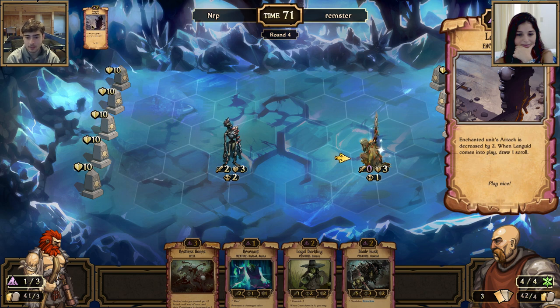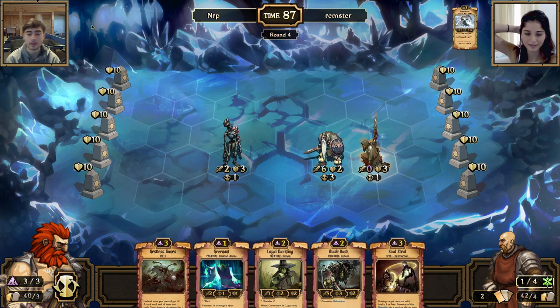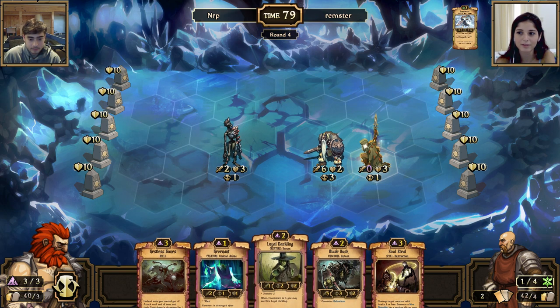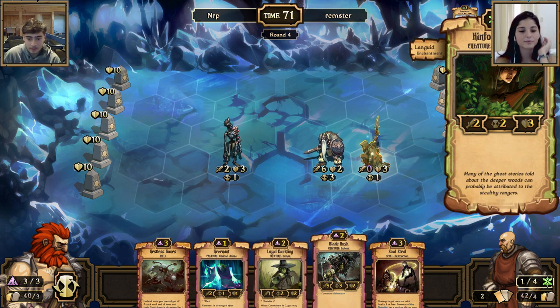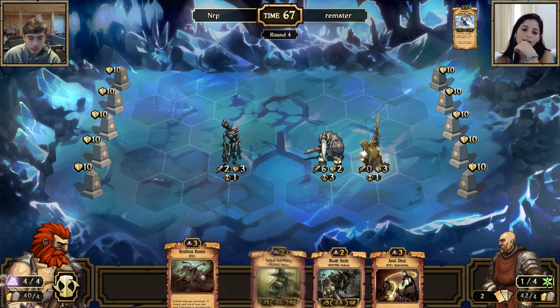Decks geared towards more late game will just ramp up resources and overwhelm an aggressive deck. You probably should have put that creature behind the ranger. That ranger is really just a wall for you — it's a zero attack, three health ball. I wouldn't worry too much though.